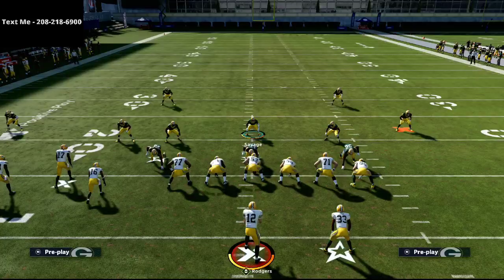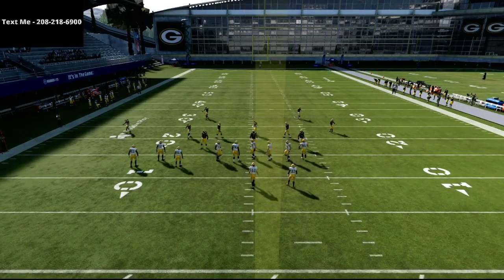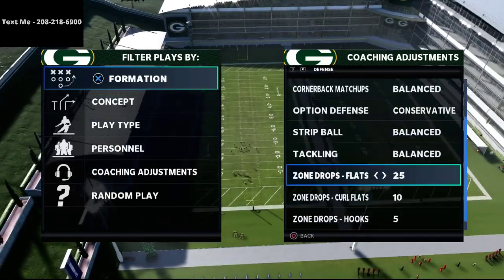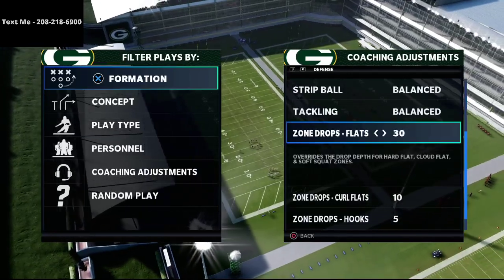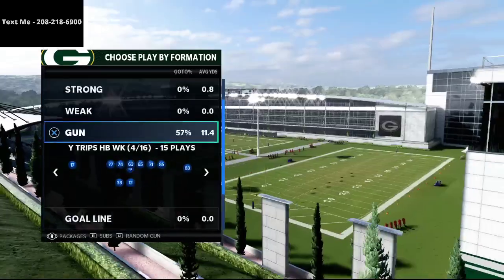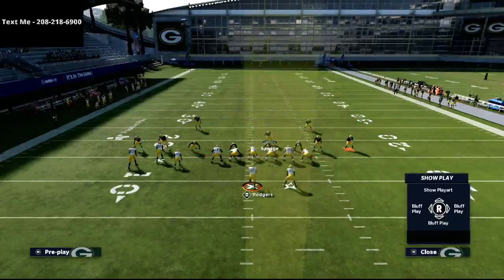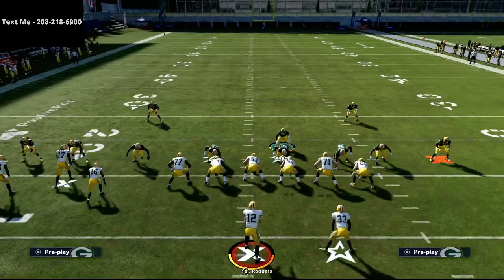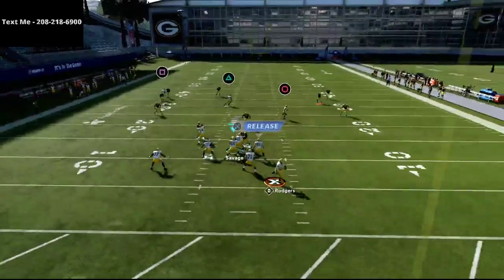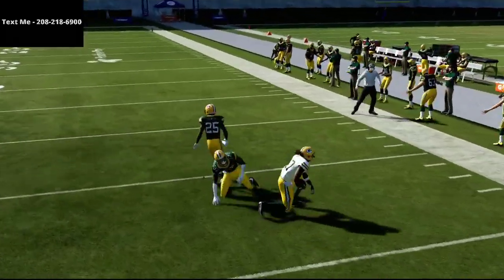The biggest thing I'd tell you is whenever I'm facing this specific offense, I'm going to move those flat zones to 30 yards — back them off to 30. The reason is they do a much better job against the crossing route. Same exact coverage, just five more yards back. Watch what happens: we motion out, get out of the pocket, and you'll see that triangle receiver running right into that cloud flat — the 30-yard cloud flat sits right where we need it.